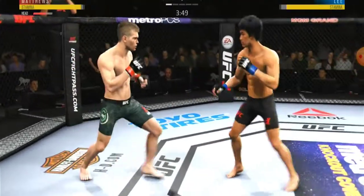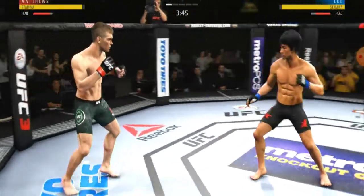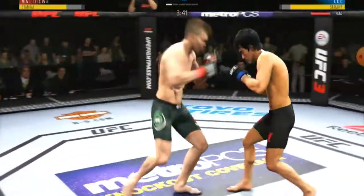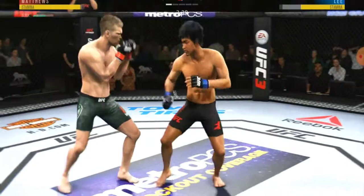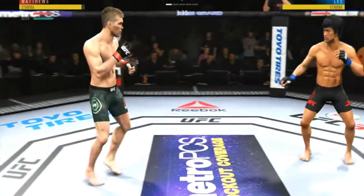Matthews gets caught with that punch. He's got to figure out a way to get that guard higher. Try to establish that jab. That one hurt. Lee gets caught with that punch — he'd be wise to get those hands up.